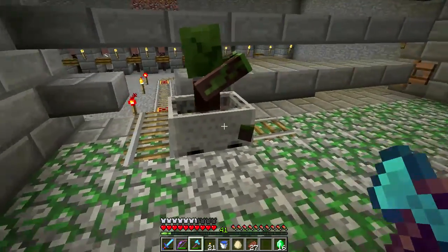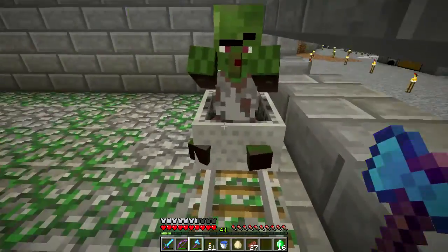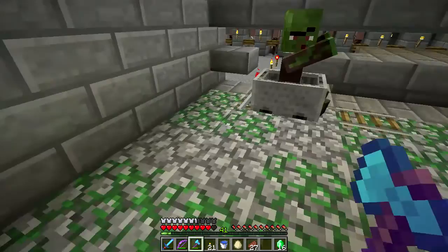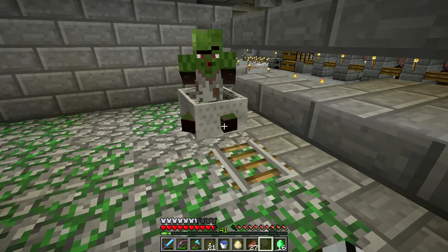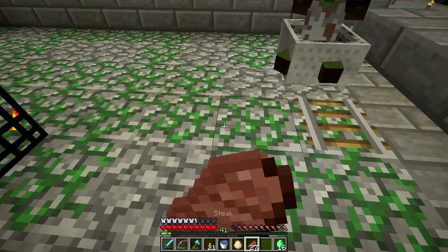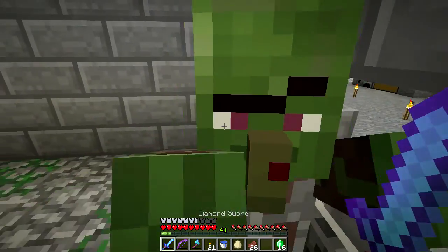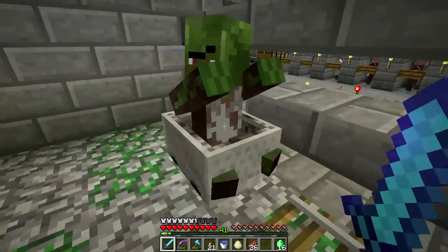I managed to get this guy into a minecart but I can't push him onto the track because he's a jerk. I managed to move him a little bit there — I haven't been able to do that before. Every time I walk up to him he hits me, though for some reason he's acting different now.